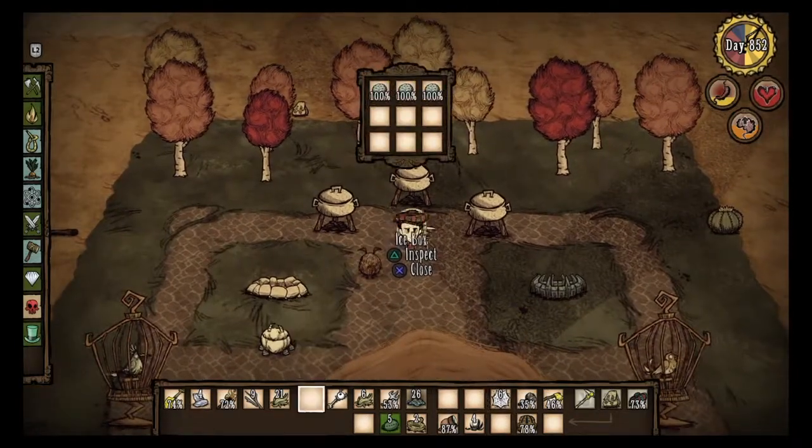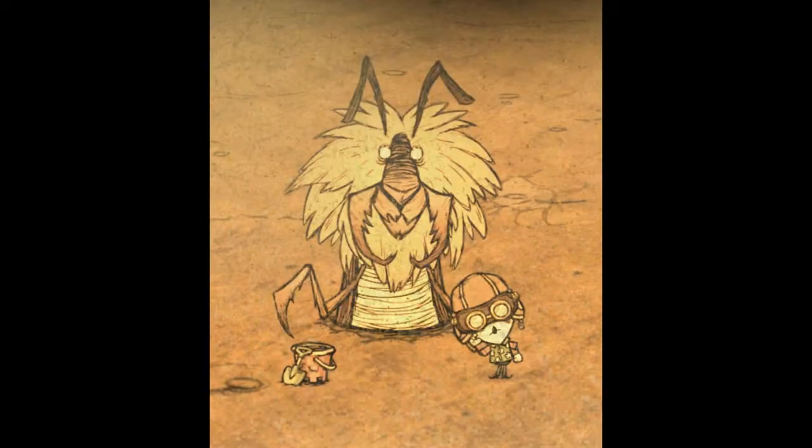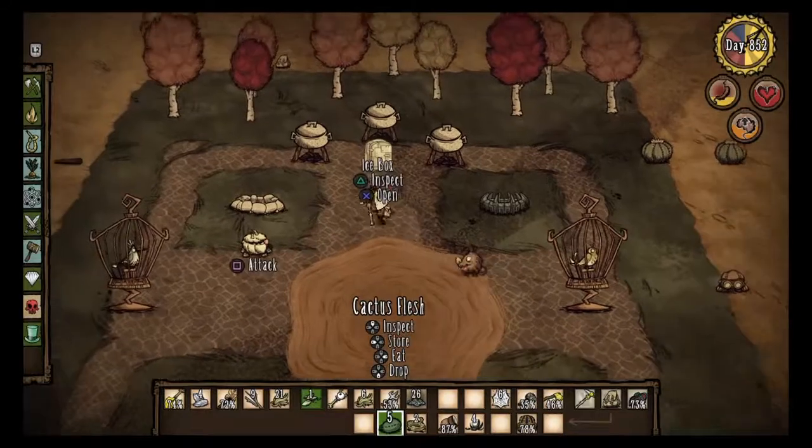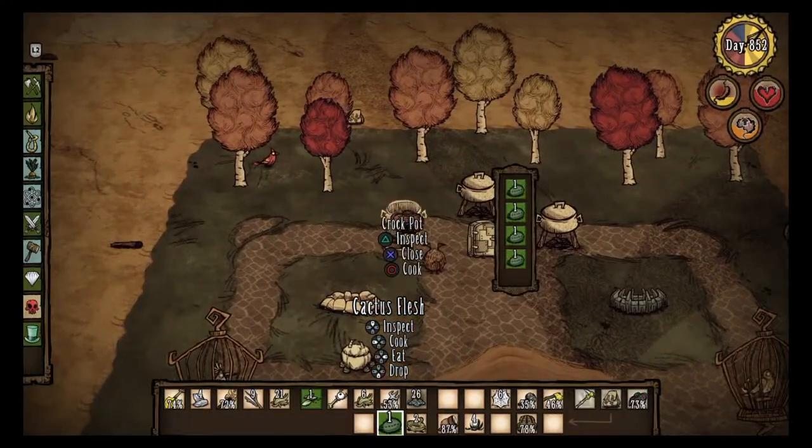There are also sandstorms that obstruct your view and make you walk slower, so you'll want to make some fashion goggles or regular goggles to see through the sandstorm. You can get the blueprint from the antlion or fish it out of the pond. Hopefully you guys did enjoy the video — it did take quite a while to make.